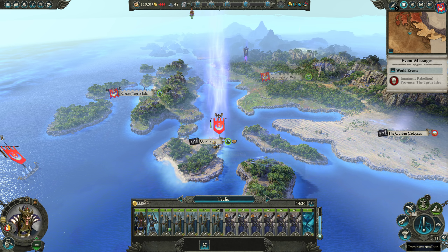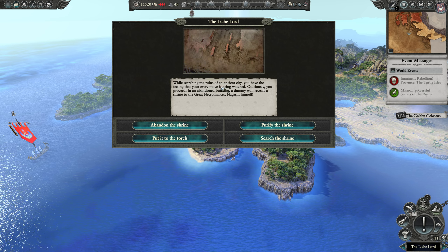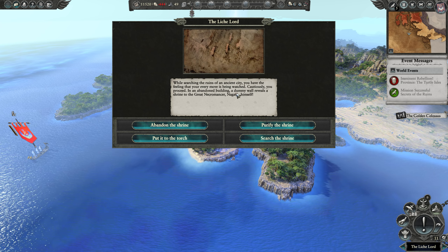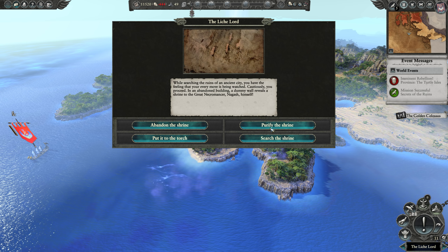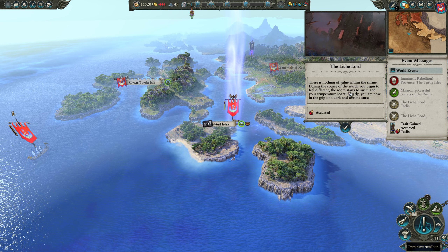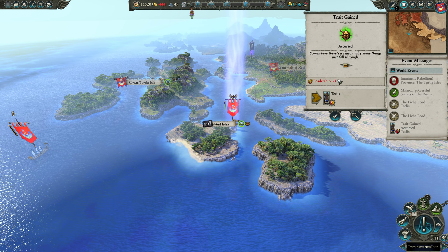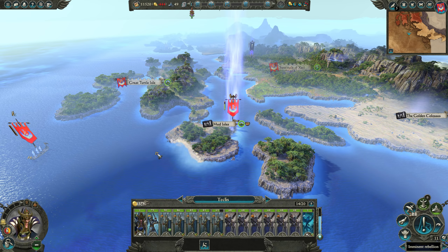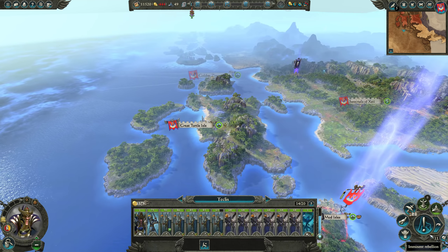We're going to search the Mud Isles for treasure. While searching the ruins of an ancient city, a dummy wall reveals a shrine to the great necromancer Nagash himself. We can abandon the shrine, put it to the torch, purify it, or search it. Let's search it — there's nothing of value within, and during the search you begin to feel different. I swear I always screw up the treasure hunts. We'll have to settle this on the next turn since you can't colonize on the same turn.